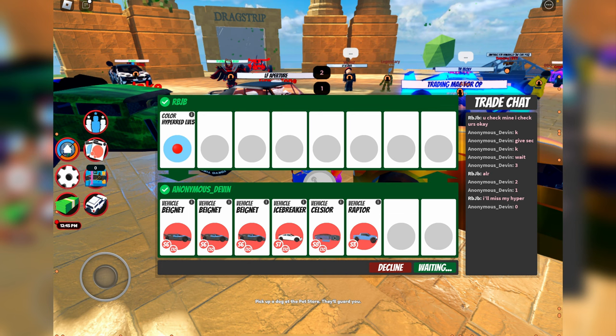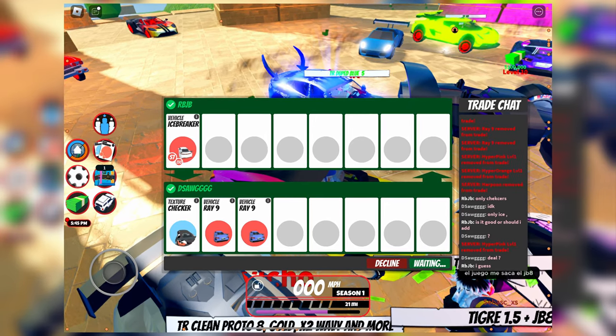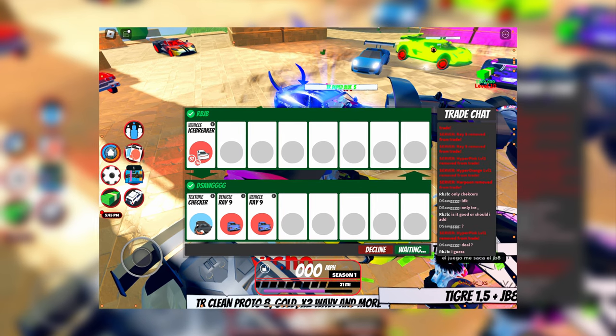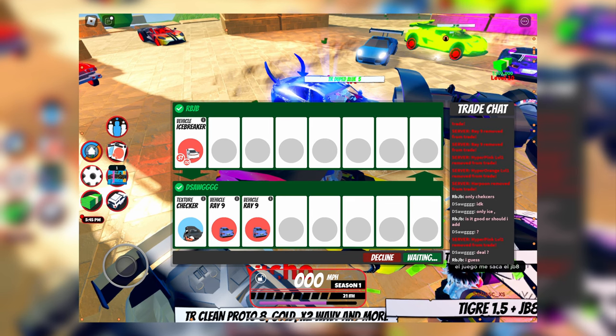The last trade: Maleo traded the Icebreaker for the Checker Texture. The Checker Texture is one of the older textures available in Jailbreak and wasn't obtainable by playing the game. The way you got it was by purchasing access to Badimo's vehicle testing game — you spent Robux, got access to this vehicle testing game under their group, rejoined Jailbreak, and received the Checker Texture. For just 15 Robux, you used to be able to get it, and it's now worth 35 million because not many people played in that beta.